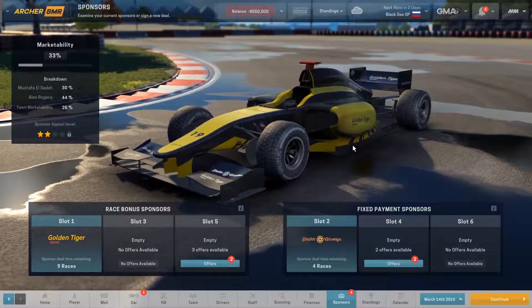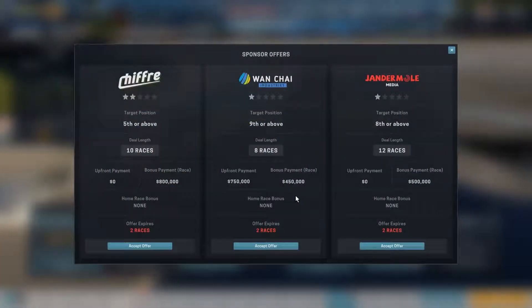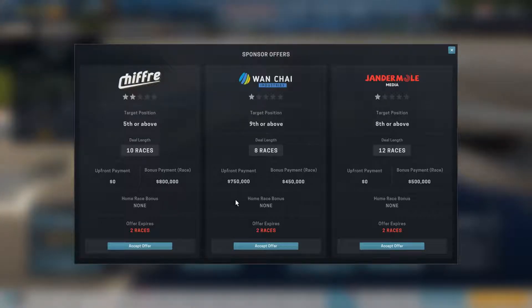Let's look at sponsors because we have a couple more offers. We've got finish ninth or above — we get some upfront cash and then 450,000 per race if we accomplish that. And then we have eighth or above and we get 500,000, but that's a bigger bonus — if we don't get it, we get nothing. So I'm thinking we go with the ninth or above option — it lasts for eight races, we get some upfront cash, and if we never accomplish the objective, no big deal, we at least still got some upfront cash.